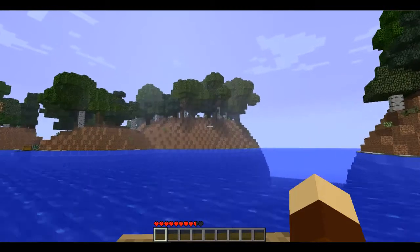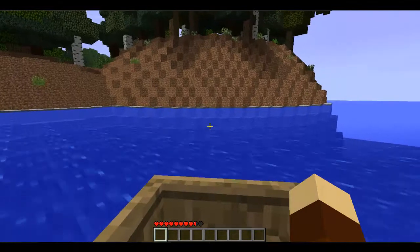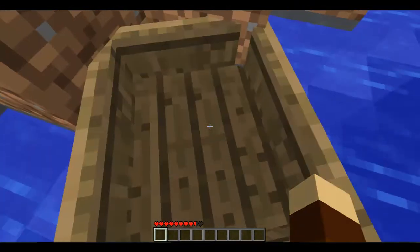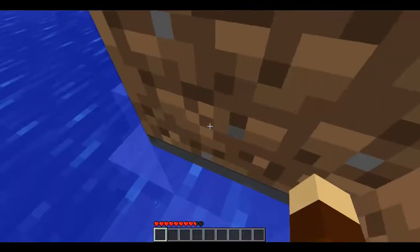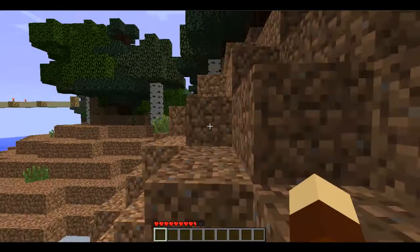I saw the explosion for the first time — it happened to me last time too. I'm just gonna let my boat crash so I can use the sticks and wood. And it didn't crash. Awesome. There's nothing usable over here, no items. All I have is this piece of blowstone.